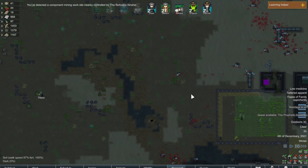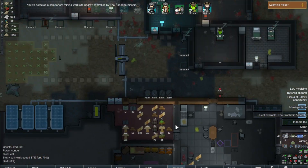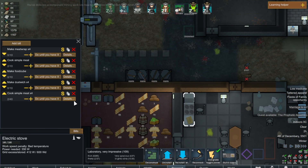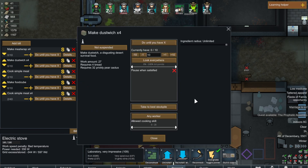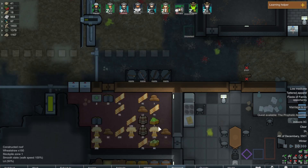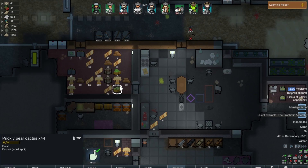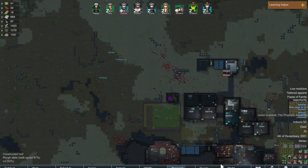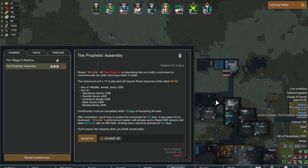We still need to worry about ourselves here. We've got lots of bread. Let's get the dust witches up. We've got lots of birthday bread cactus. If any piece is destroyed, a miscellaneous enforcement system will activate — a distant EMI dynamo will blast Bermuda with an EM field, shutting down all devices for four days.